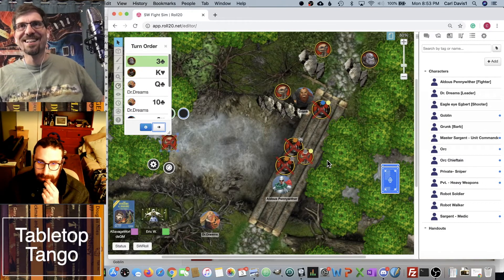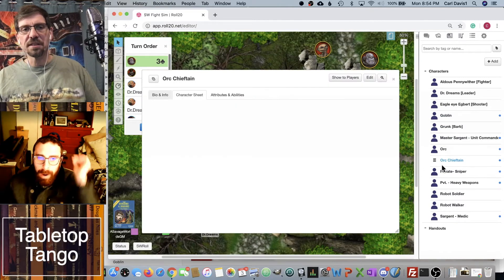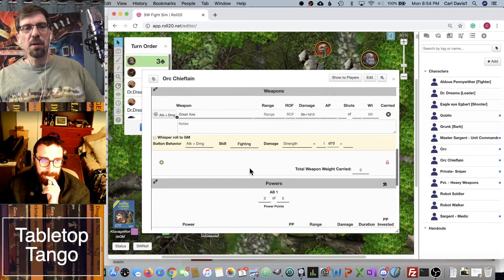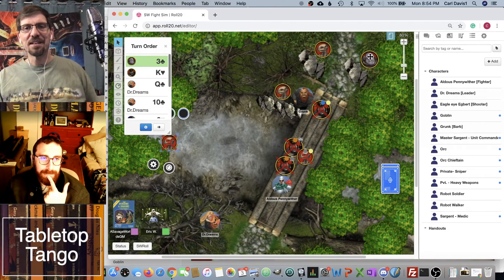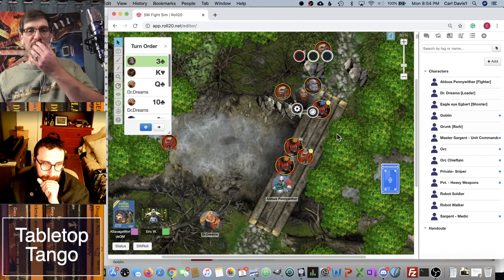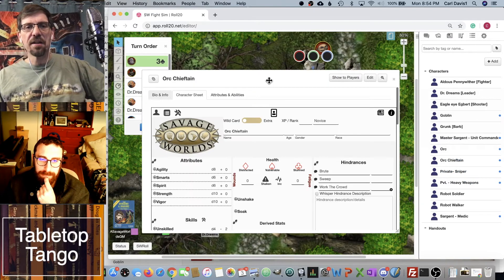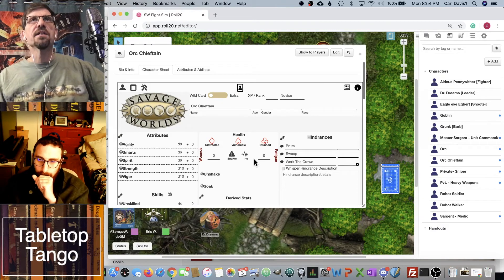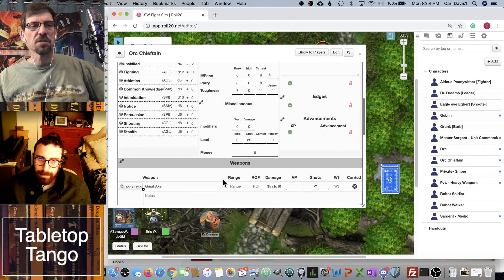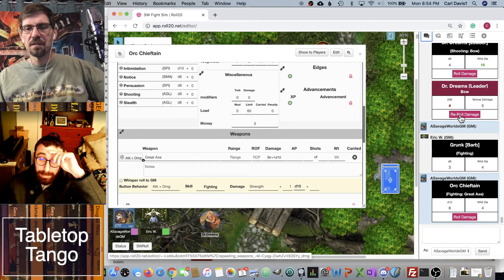But is he angry enough to be stupid? Yes — let's see him be stupid. He's going to move up to Grunk and take as big a swing as he possibly can with his great axe. Now he's a wild card, so he also gets his D6, even though he's an enemy combatant.